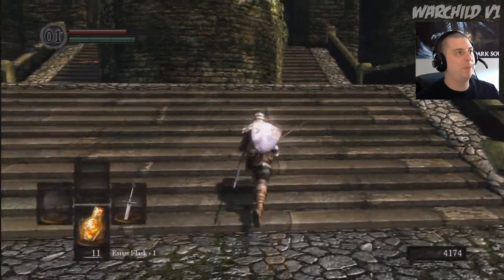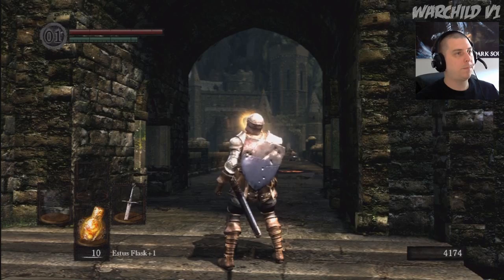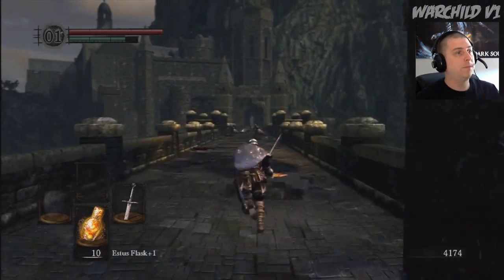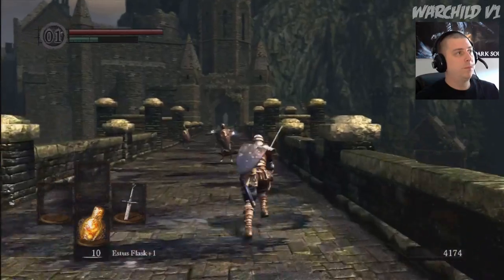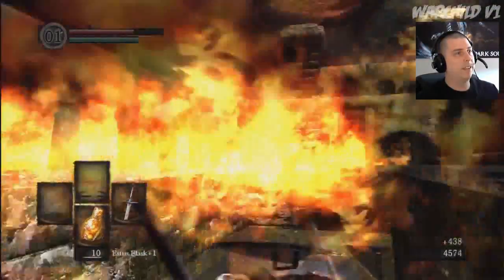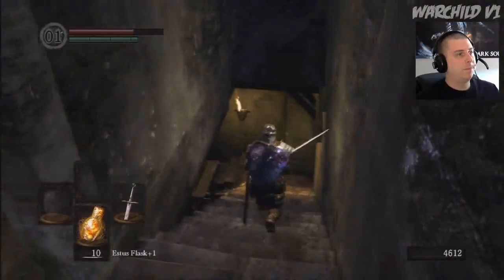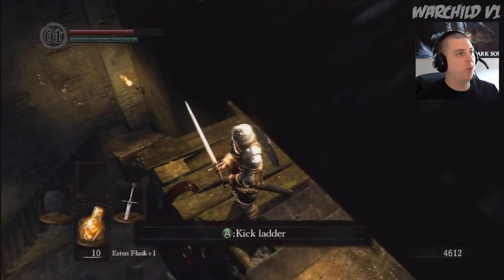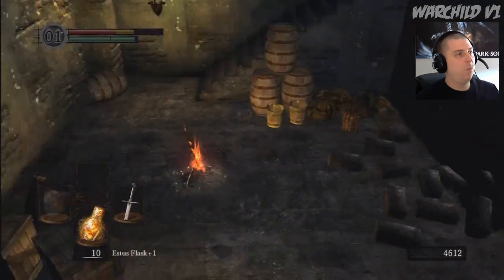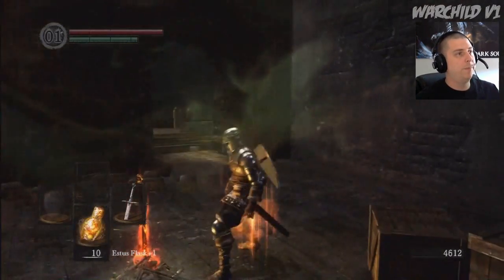Now, before you run down here, you want to make sure you're full on health. Being a medium roller doesn't help me out a lot because I can't run as fast. You want to come down here and kick this ladder before you actually go down to this bonfire. Now we can sit down, get our ten flasks back. Now we move on.